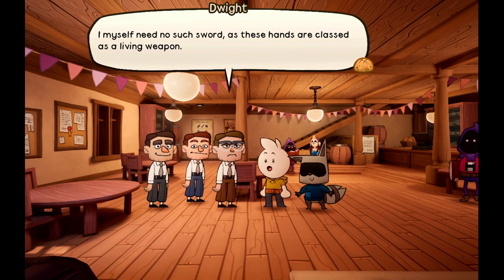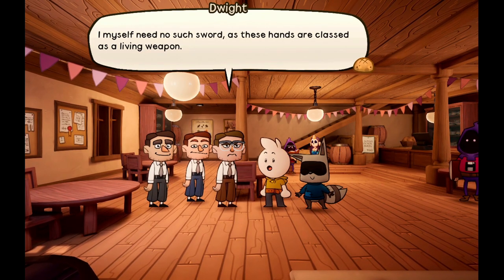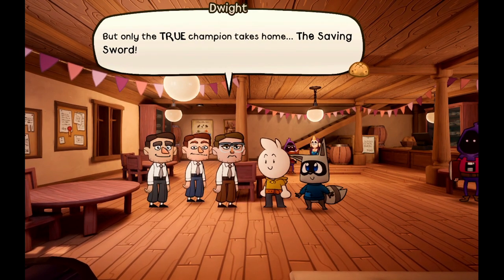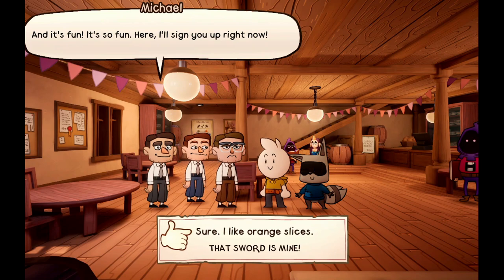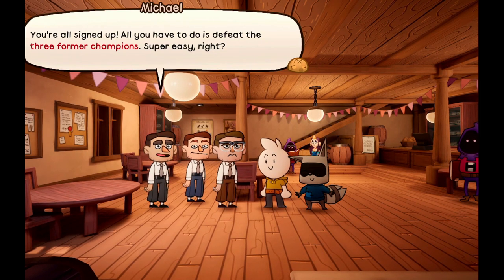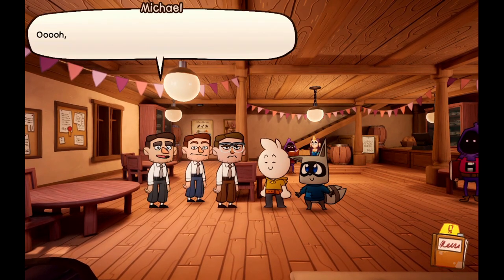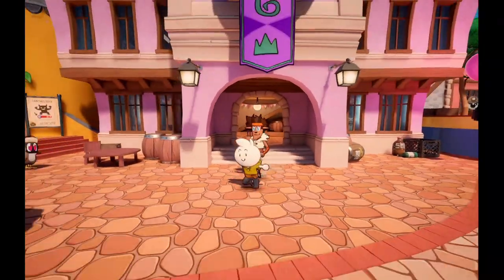'I myself need no such sword, as these hands are classed as the living weapon.' 'This year we've also got crackers and orange slices for all participants, so there's that to look forward to. But only the true champion takes home the Saving Sword — and it's fun, it's so fun!' 'I like orange slices.' 'Thanks, I made them myself. You're all signed up — all you have to do is defeat the three former champions.' 'We have to defeat three heroes? I thought you said this is a team building exercise!' 'Sure, you build teams by fighting!'